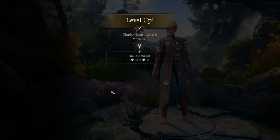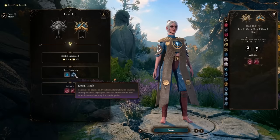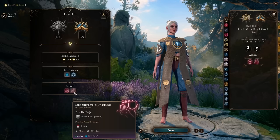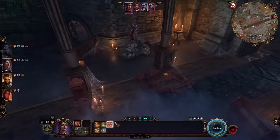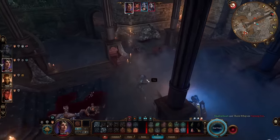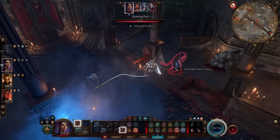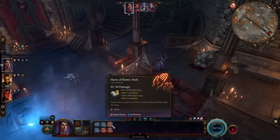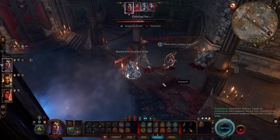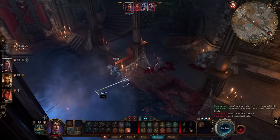At level 6 you gain the ability to attack twice, plus you have your bonus action attack, giving you three attacks every turn. Without any damage modifiers, your base max damage is 36 if you attack all three times. That's just your main action and one bonus action — no ki points spent. If you spend a ki point on a special attack, you can attack a total of four times in one turn.